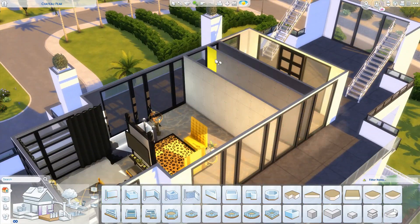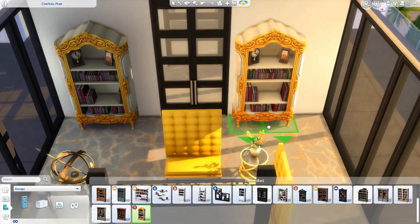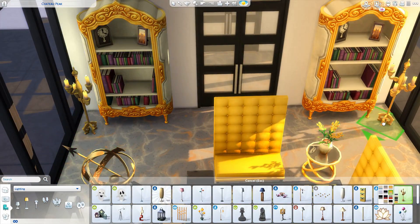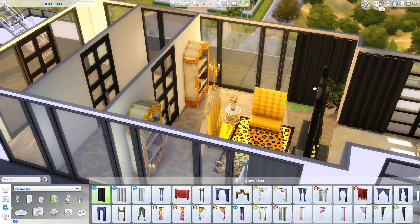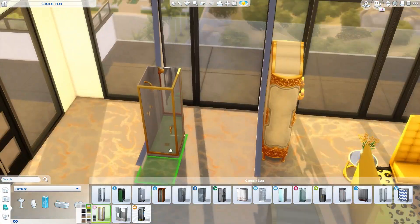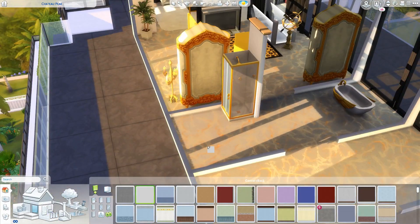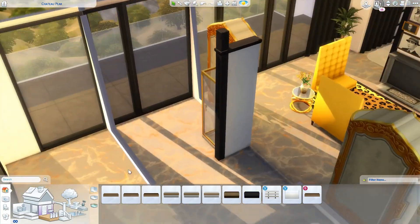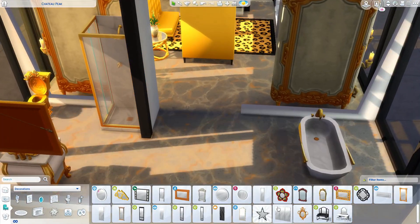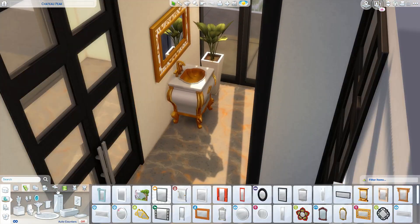I added that amazing swan bath - I do like that bath, I'd love it in real life. There's also a private dressing room, a bit on the small side but fine. Everything up here is gold, black, and gray - it just seemed to work really well. It leads up to the helipad, and there's a little viewing area underneath the helipad where you can sit and enjoy the view of Del Sol Valley. I also added yoga mats up here because I feel like they'd have private yoga instructors.